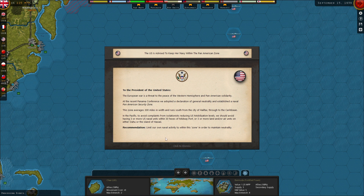There are chances for certain countries to join the war at various points — like Australia joined but New Zealand didn't, so they might do that later. We have an event: the US has advised keeping her navy within the Pan-American zone. The European war is a threat to Western hemisphere peace. A declaration of general neutrality was adopted and a naval Pan-American security zone established, averaging 300 miles in width running south from Halifax through the Caribbean.